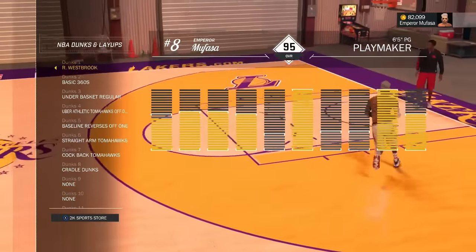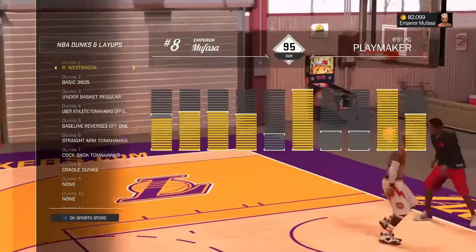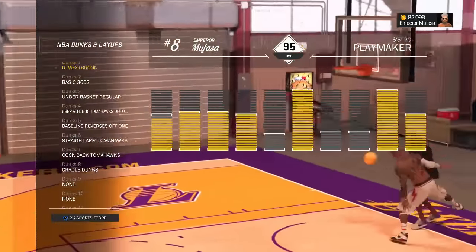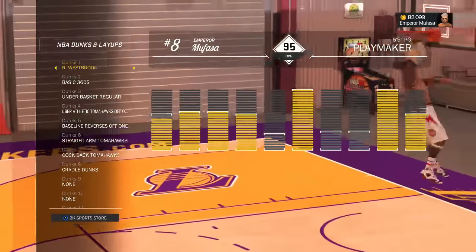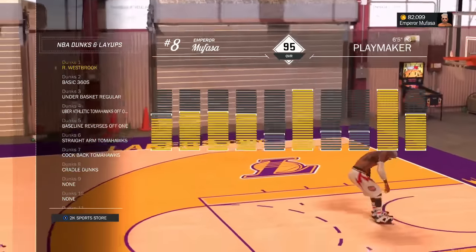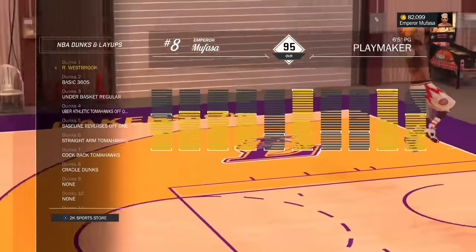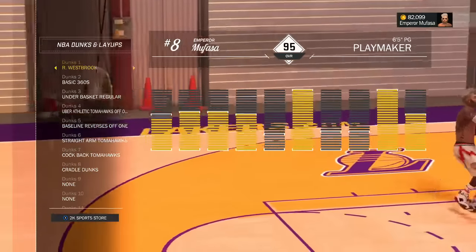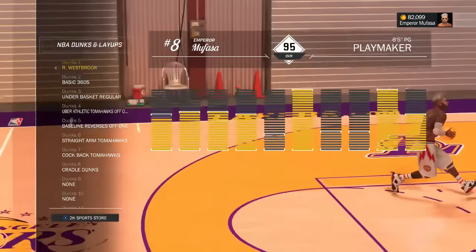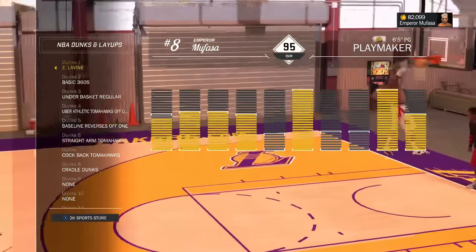As you guys can see right here on my screen, I'm already on my dunk package section. The first dunk package we'll be going over is the Russell Westbrook dunk package. I believe it is the best dunk package for guards — he does not do a lot of flashy animations. It just gets to the point: he jumps up really fast and usually tomahawks the ball, just like he does in real life.